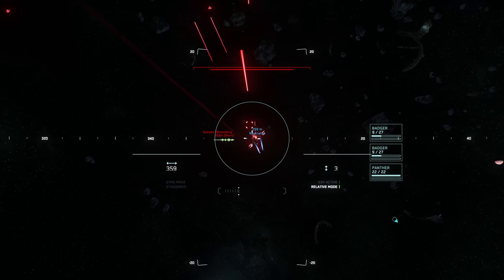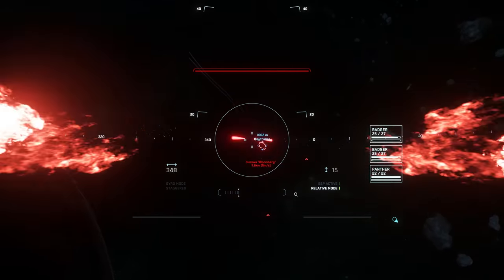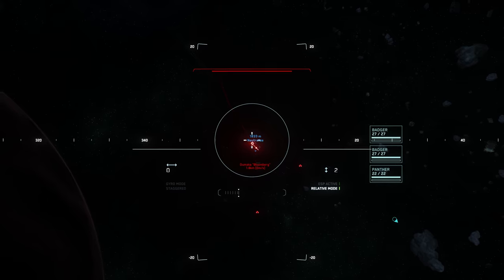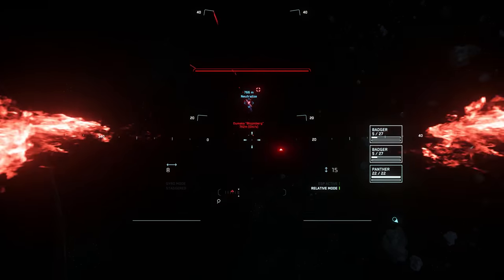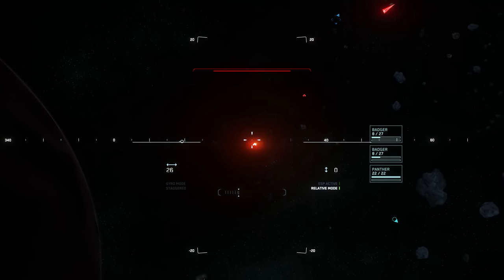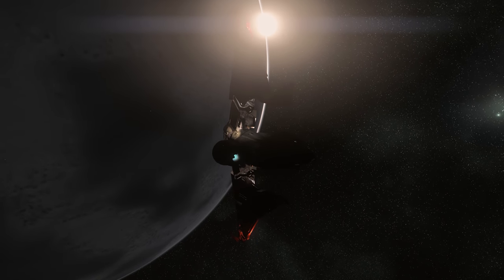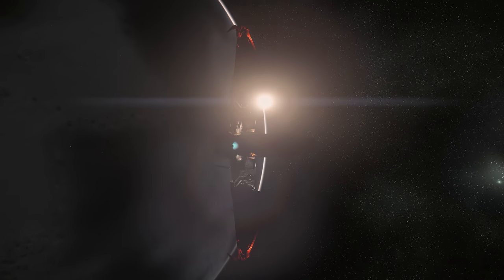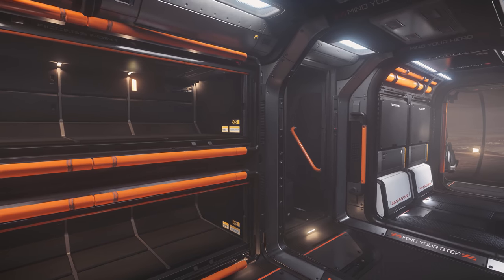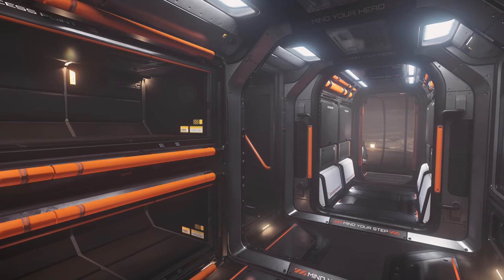There's one SCU of cargo storage aboard, which really isn't much for trading, although it's more than enough for delivery contracts. That physical space is tucked away at the back starboard side, which is the handiest point for getting in and out of the ship. And not to forget, the co-pilot seat as well as beds in the back mean it's quite possible to also taxi other players around in the Tana.